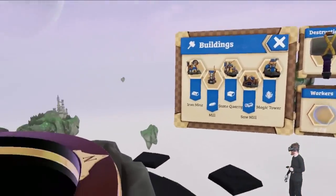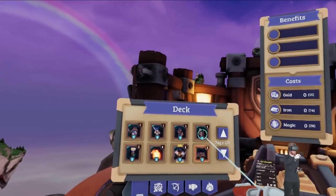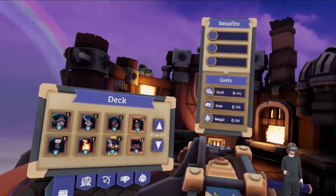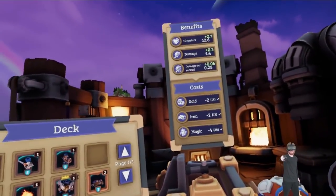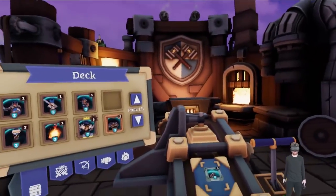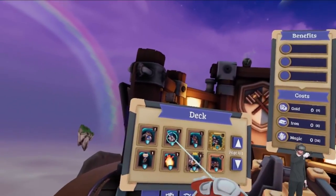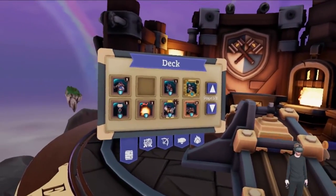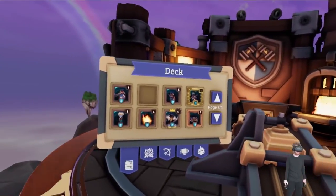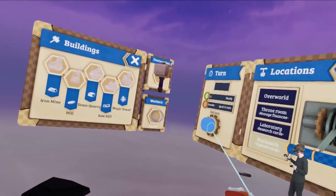I'll attack him, but first the blacksmith. Let's upgrade the fire arrow guys to gold — once, that's bronze; again, that's silver; once more, that's gold. Now they're badass. How about the knight? Instead of getting new cards I'm just beefing up my current deck. I'm out of gold now, but those are some nice upgrades.